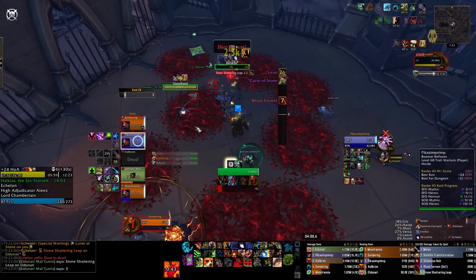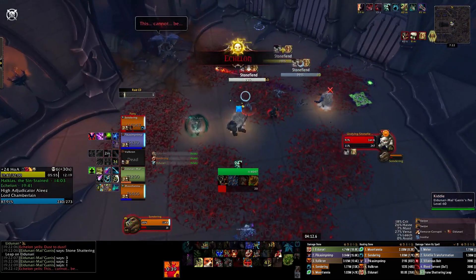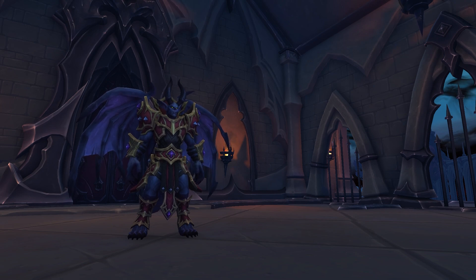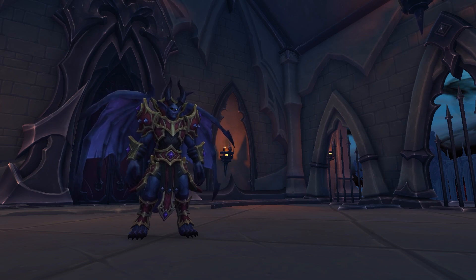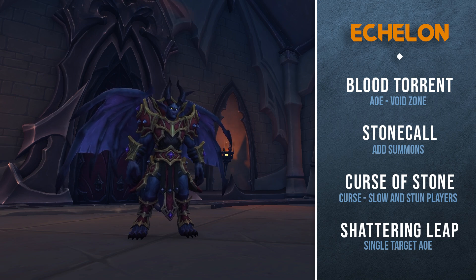So here we are going over the general strategy for this boss — we're going to be discussing mechanics, strategy, tips and tricks, followed by an analysis of a 24 Tyrannical that my group ran a few weeks back. On paper this boss seems quite simple. Echelon only has four main abilities, including Blood Torrent: this is a void zone created by the boss that targets a player.